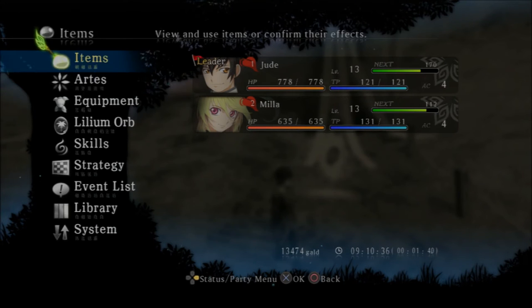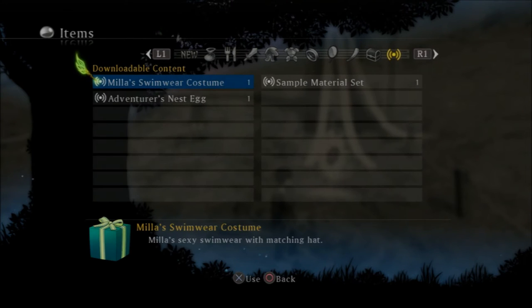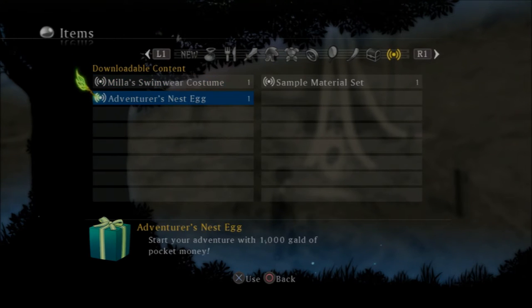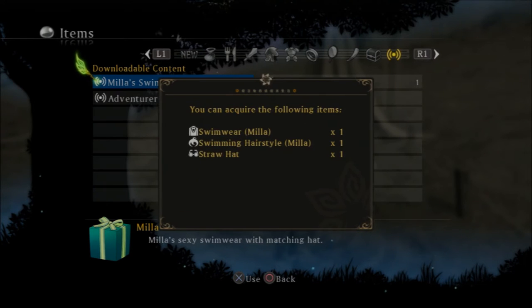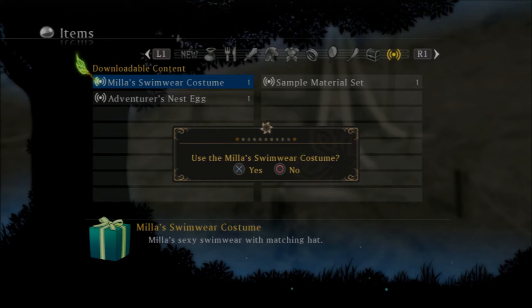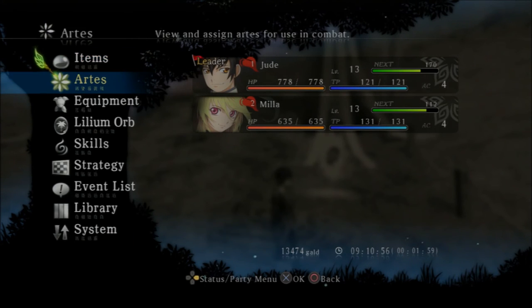First of all, you have to go to your items menu, and then scroll all the way to the right until you get to the downloadable content. Then you press X to use Mila's swimwear costume. It will say you can acquire these — do you want to use it? Click yes.